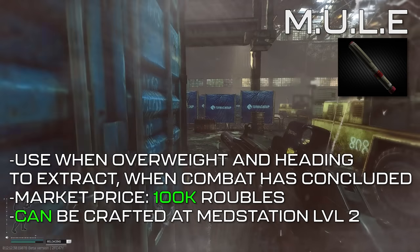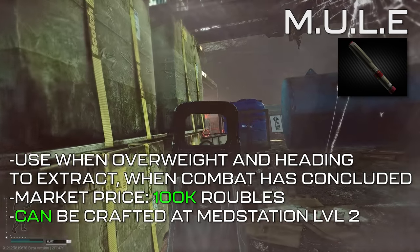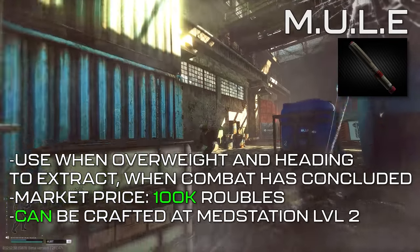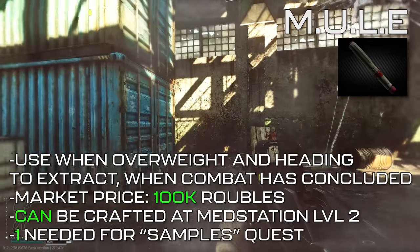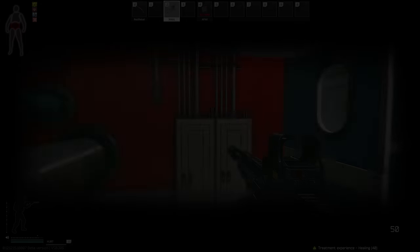Mules can be crafted at med station level 2 with 2 piles of meds, 2 cans of Max Energy, 1 morphine, and 1 Zagustin — though the price of the components works out equal to the market price. One Mule will be needed found in raid or crafted for Peacekeeper's Quest Samples.